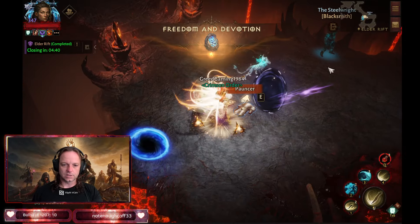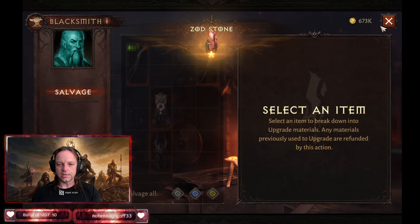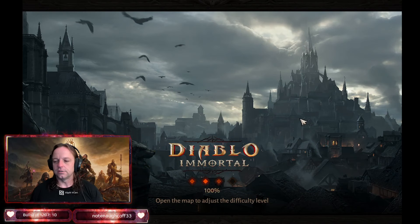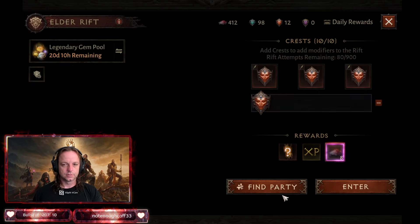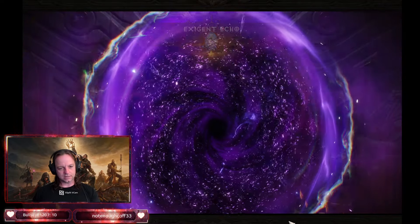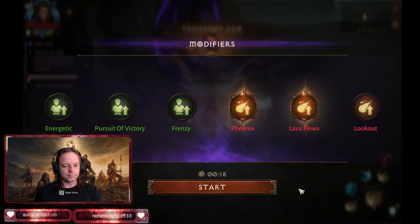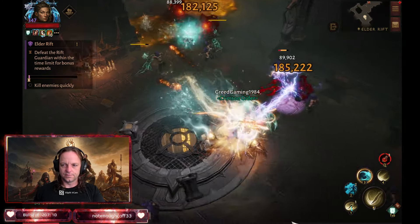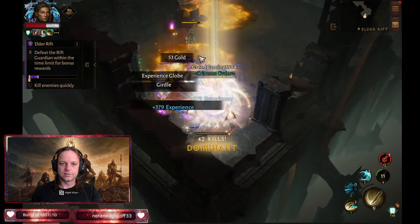All one-stars — so it's not true that they changed it to guaranteed two-star every run, which would be a cool thing. It would kind of bring the value of crests up. Like, hey, at least I'll get a two-star for running 10 crests. Think about the spending that could possibly happen that way — if you're guaranteed four gem power at least every 10 crests, you're guaranteed a two-star.